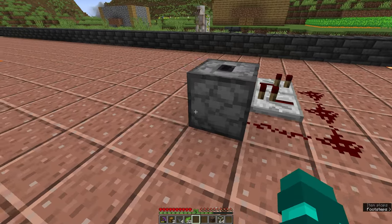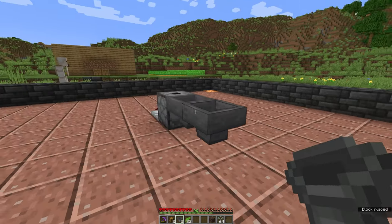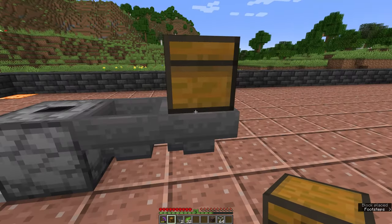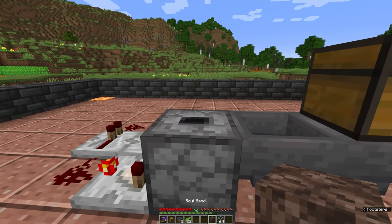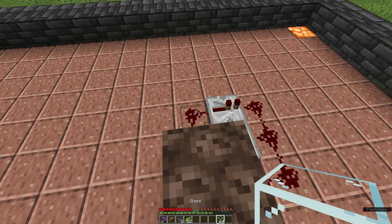Once that's done, you then need to take two hoppers and connect them to the sides of the dropper like that. Place one chest on the hopper furthest away like that, and then take your soul sand block and place it on top of the dropper like so.